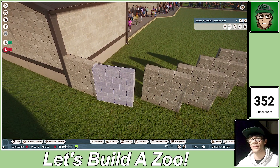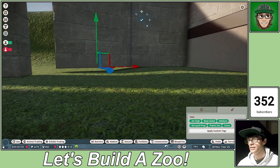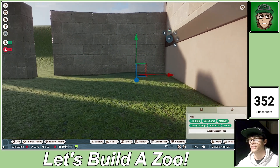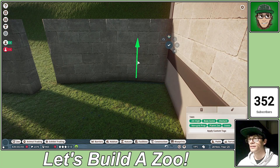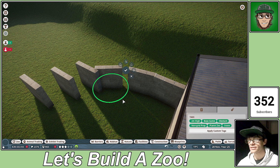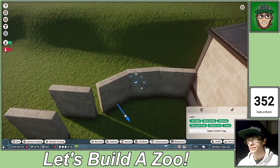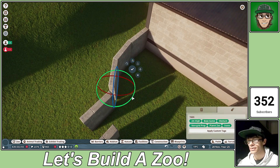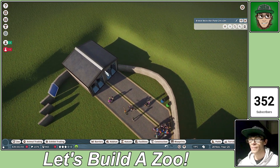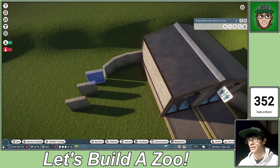That looks a little bit low, so let's quickly raise that up. There we go — actually that's a bit too high now. We need to do the same on this one and bring it down as well. There we go, that looks great. Now we're going to do the same thing again — it's not exactly riveting gameplay, but we want to make this zoo as nice as possible. Let's correct that turn, it was a bit too sharp.